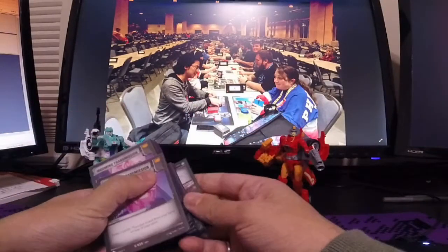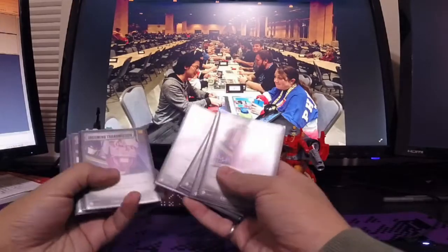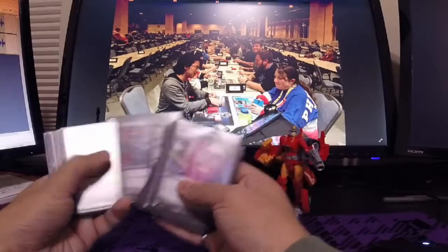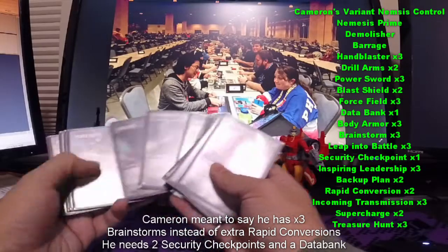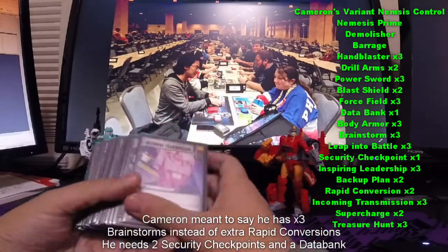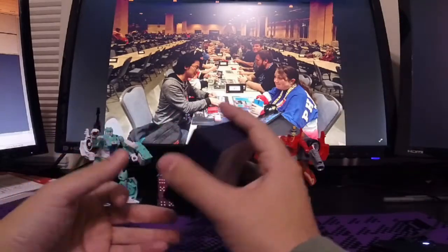I think I did pretty well. I went two and three, which is not a winning record in the constructed tournament, but I was pretty happy. It was my first real time playing the game. I opened a booster box with some friends in the draft, and that was my only other experience with the game. I basically just made the deck out of what I had. The differences between mine and the Vector Sigma deck list are just I've got rapid conversions in here because I didn't have all the cards they had. I still need two databanks and a security checkpoint to get the same 40 battle cards.